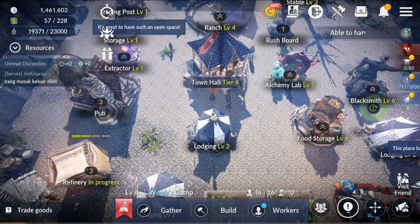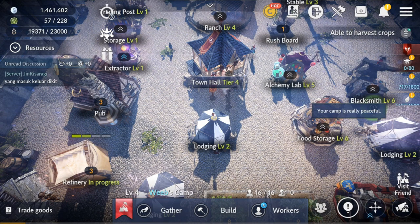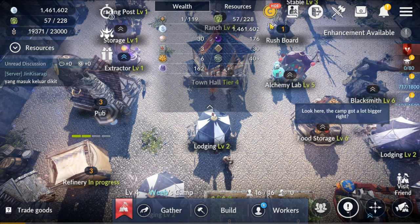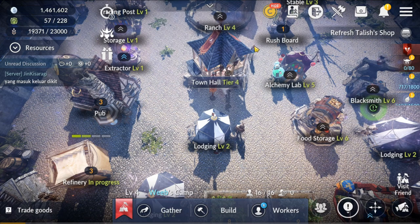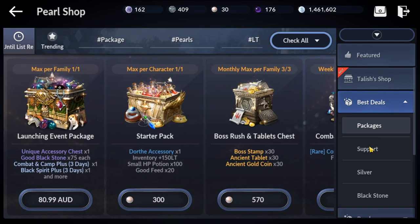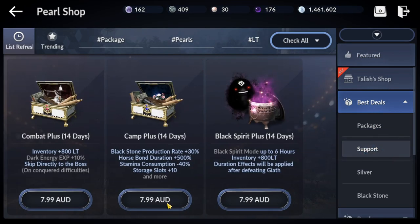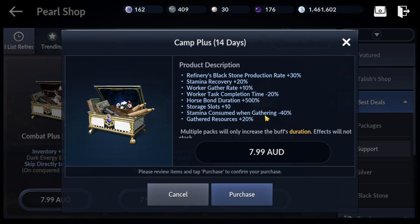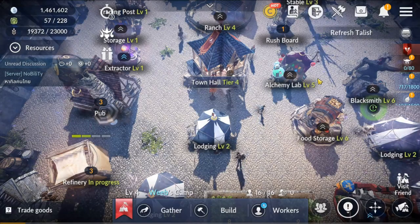Before we talk about gathering, let me give you some tips on efficiently using your action points so you don't waste them. Action points are the resource at the top of the screen that regenerates over time. For those who like to spend to get ahead, you can open the store, go to best deals, then support, and look at Camp Plus 14 days — it makes stamina consumed when gathering minus 40%, so you can gather an extra 40% more, plus an extra 20% when resource gathering. It's a very effective method.